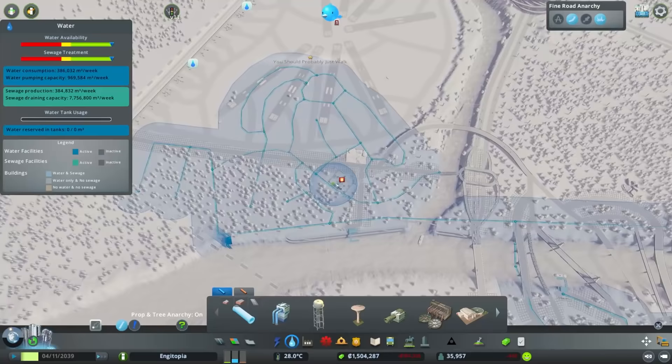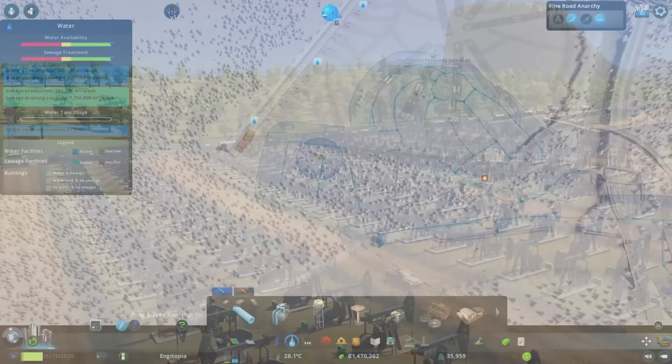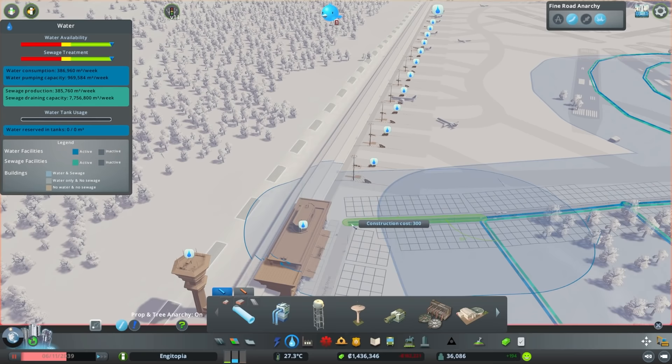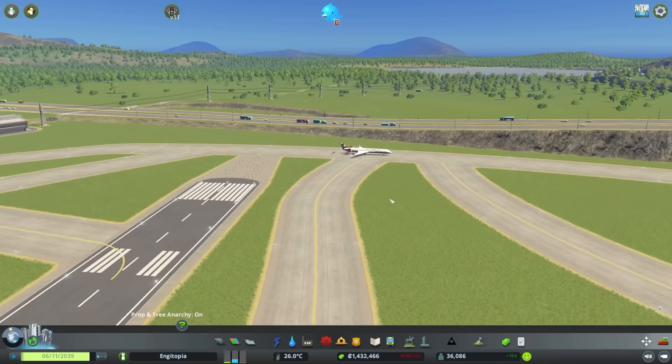We've still got the old drainage from when this area was a residential zone before it was an oil field — yes, it was actually a residential zone, I destroyed lots of houses to get that oil. But that's in the past now, we're in airports. So we're going to connect up there, under to there — those two covered. We'll just take a drainage run all the way up to there, and then we've got our first planes. The first planes are taking off!